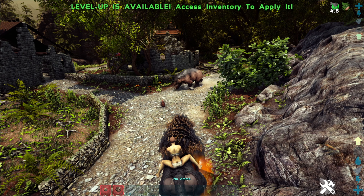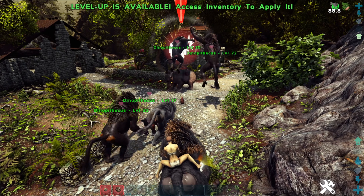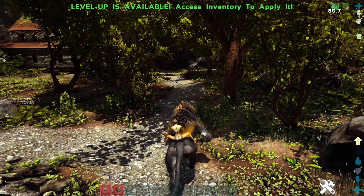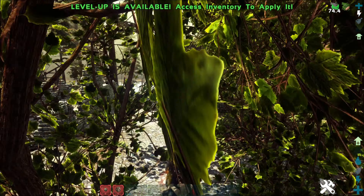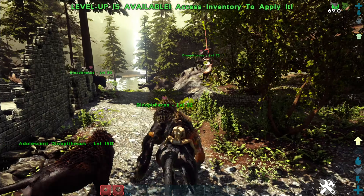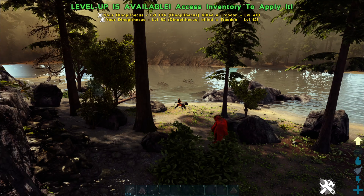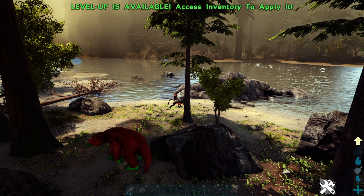The Dinopithecus has a somewhat unique taming method. Once you're ready, you want to shoot the Dinopithecus that aren't the leaders, since you can only tame the leader. To recognize the leader, look for a yellow-reddish-orange effect on its body — it will also be the highest level of the group. You want to make sure all the adult Dinopithecus except the leader are dead, otherwise it will say you need to kill the others to scare the leader. You can leave the babies — only the adults need to be killed.